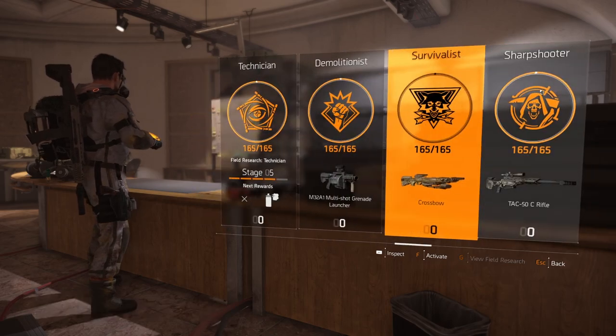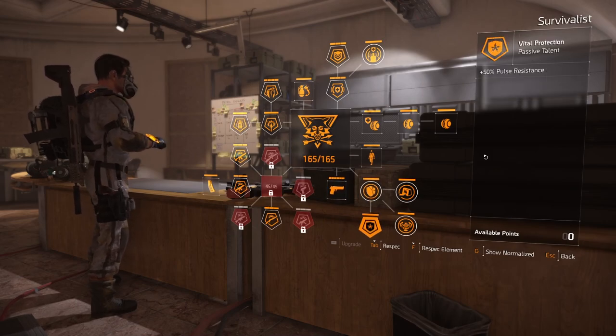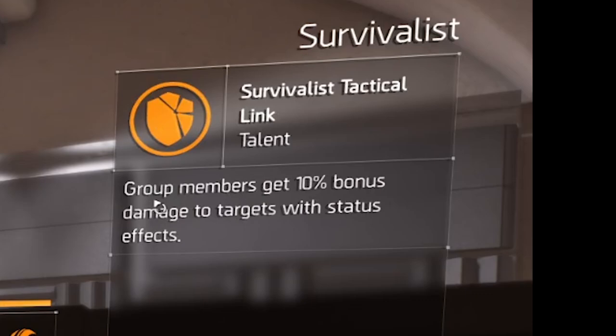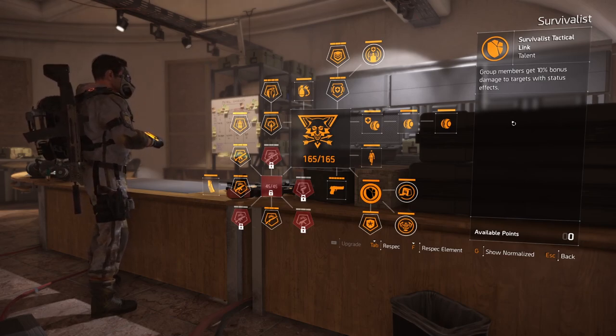Another specialization you would probably want to take is Survivalist, because of the passive at the bottom which gives group members 10 percent bonus damage to targets with status effects. Since we're dealing a bunch of status effects to enemies, our entire group gets a 10 percent bonus, so you might consider picking this one as well.